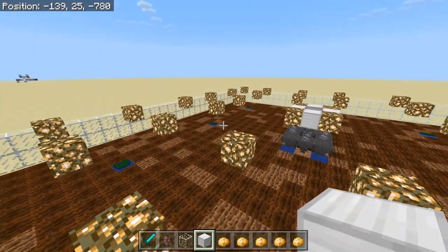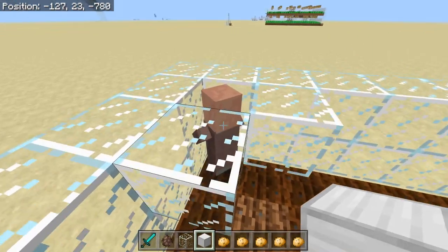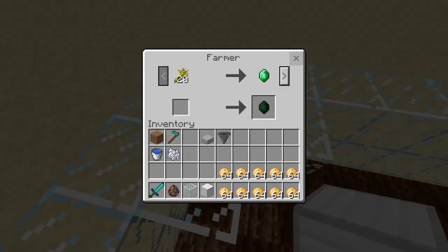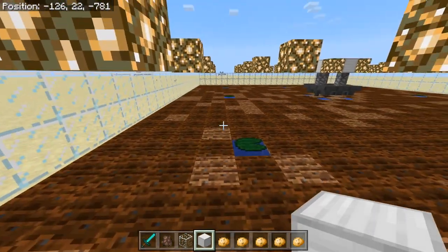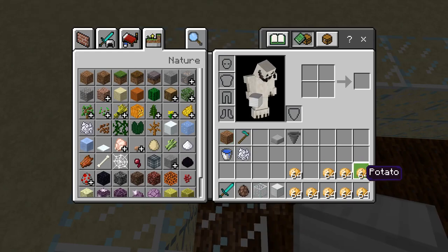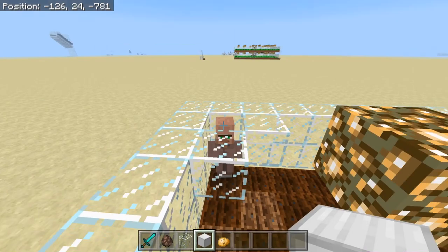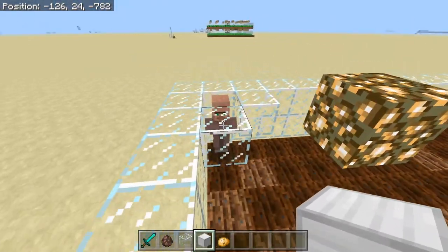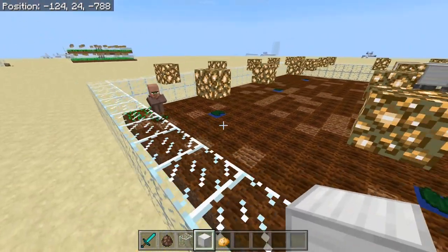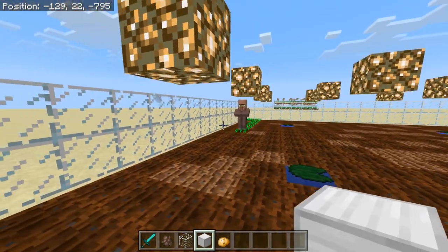Now that your entire field is tilled and ready to go, you need to get yourself a farmer villager. A farmer villager, also known as a brown coat, is either a farmer type, a Fletcher type, or a shepherd type — all of those guys can harvest and plant crops. Give him eight stacks of whichever crop you want him to plant — that will make sure he has plenty of crops to plant across the whole field. Just let him loose and he should start planting momentarily. The reason you give him eight is because he has an inventory of eight slots.